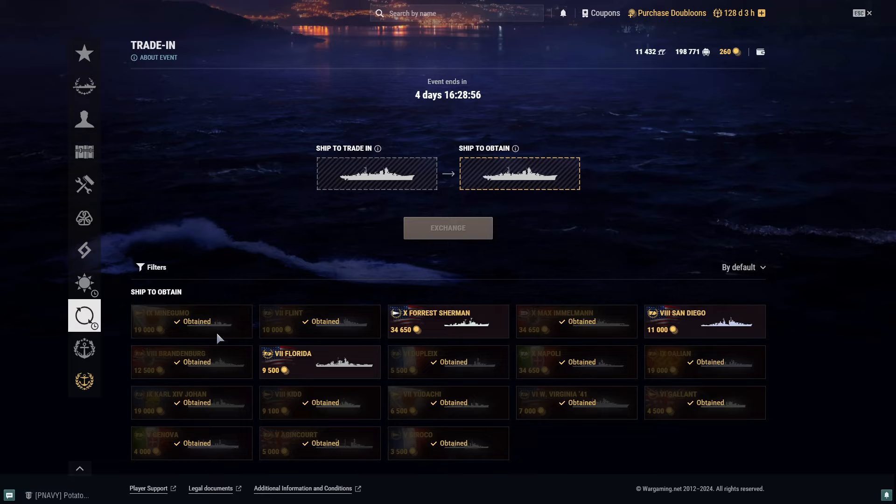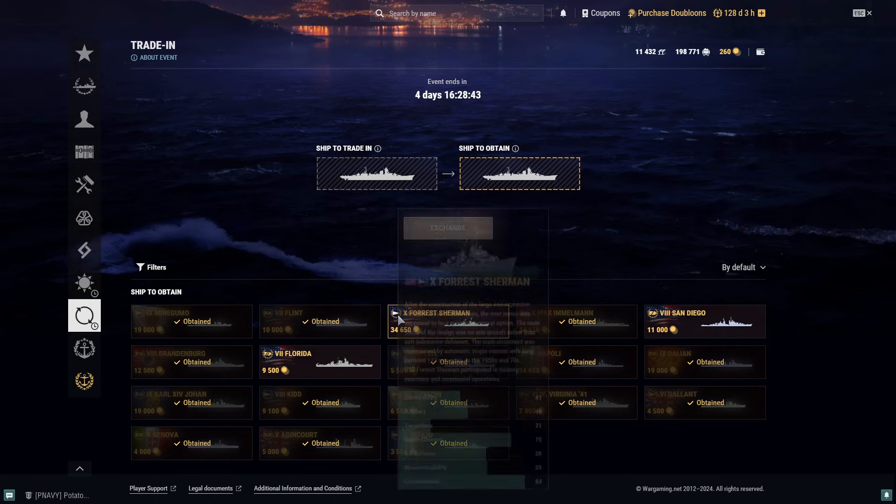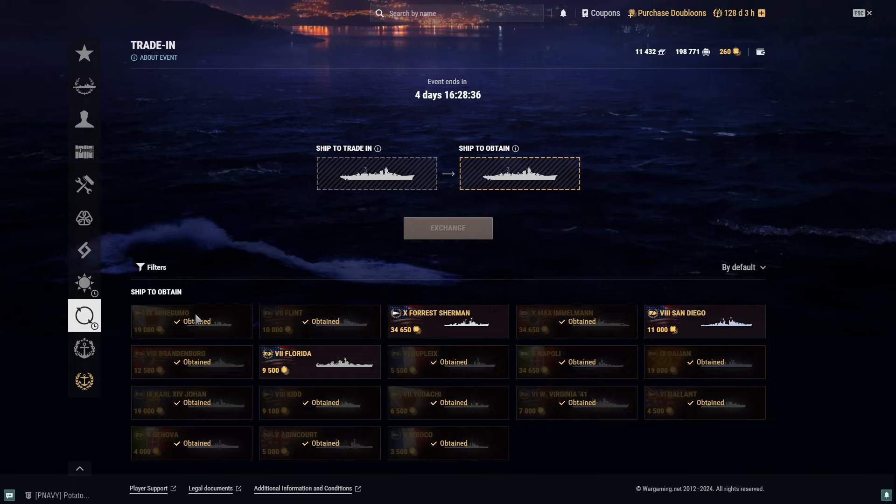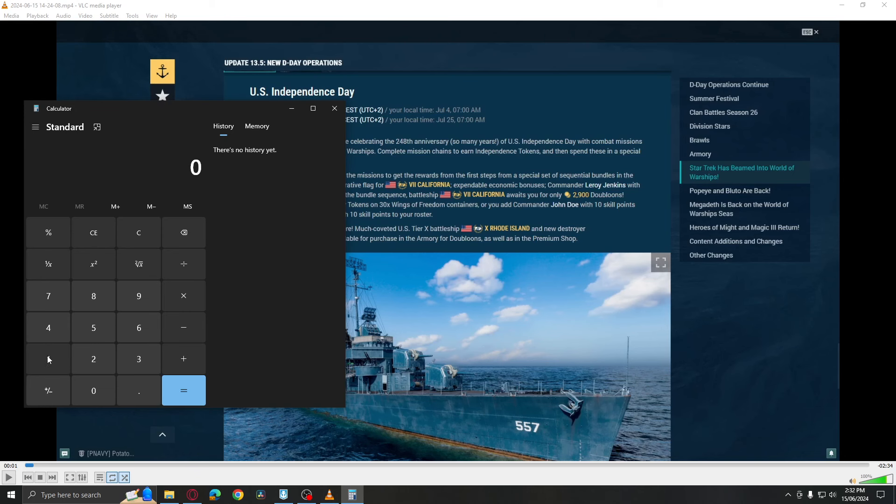For example, if USS Johnston — a Tier 9 Fletcher-class destroyer — gets available in the trade-in event, it's going to cost around 19,000 doubloons. So how much do you have to spend? Since Forrest Sherman is the cheapest coal ship, you can exchange it for USS Johnston. If Johnston is 19,000 doubloons, minus half the price of a Tier 10 ship — Forrest Sherman at 17,325 — you get 1,675 doubloons. So you have to spend only 1,675 doubloons plus exchange Forrest Sherman to get USS Johnston.